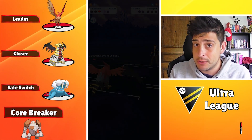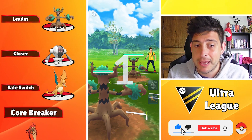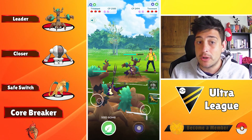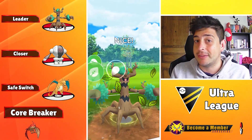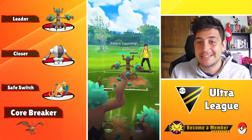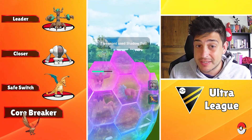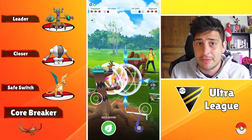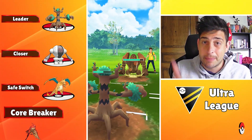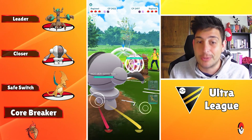We just talked about Charizard and how this is gonna be an ultimate threat for the Ultra League meta — so here it is on the next team showcase. On a pretty strong lineup, with Trevenant up on the lead, Registeel as our closer, and of course Charizard as our safe switch. This team is super good. I like its potential to pressure with those charge attacks — your opponent has to shield about five times if they want to survive. You've got the Zap Cannons, Focus Blast, Shadow Balls, and Blast Burns that can just destroy the enemy.